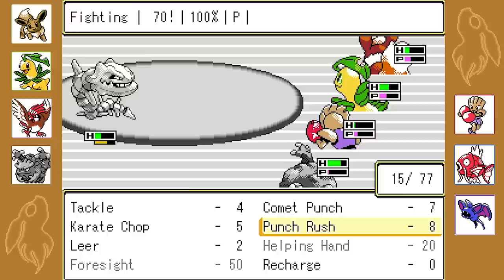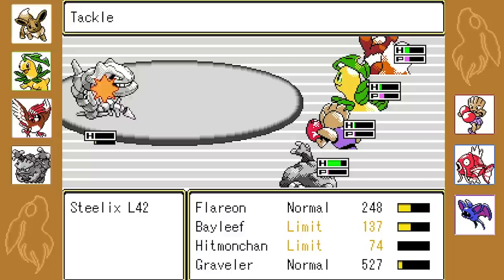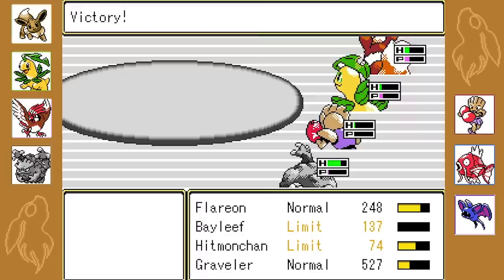Alright, just gonna keep using what we've got right now. It's slowly doing work. Yeah, Magical Leaf is definitely the play. We've got no more of that, so tackle. Doing zero damage. Someone just kill it. Bayleaf kind of came in clutch at the end there. Oh man, that was hard.